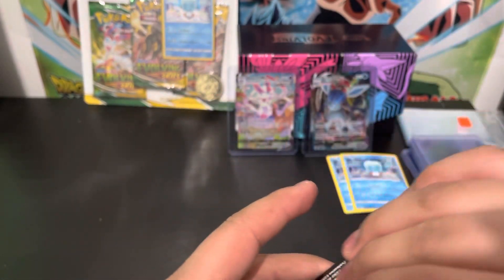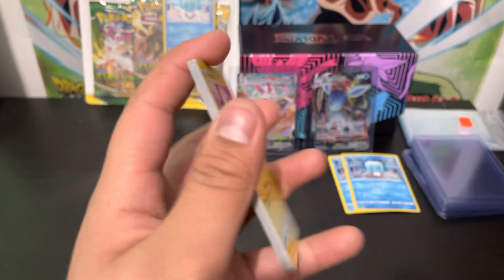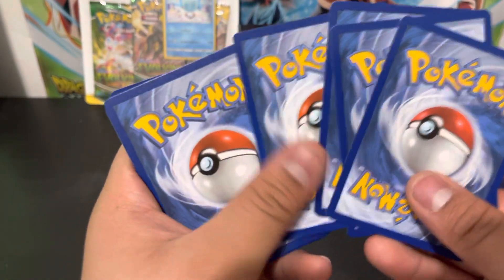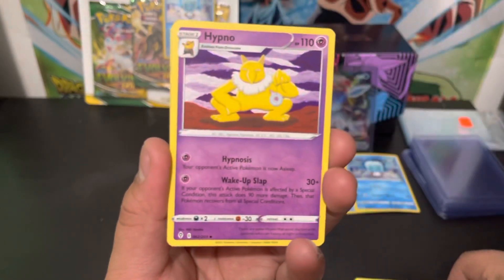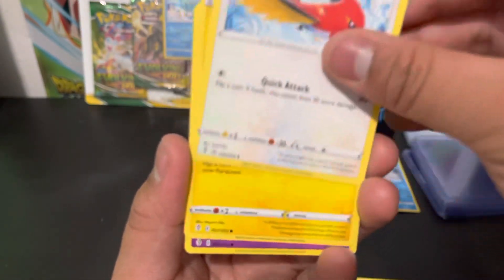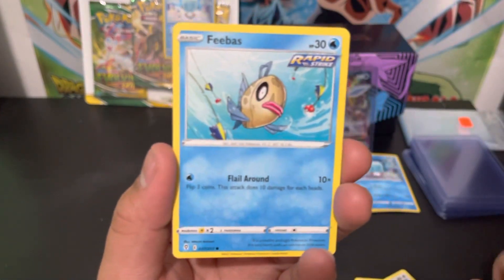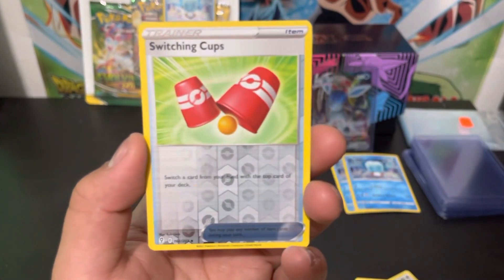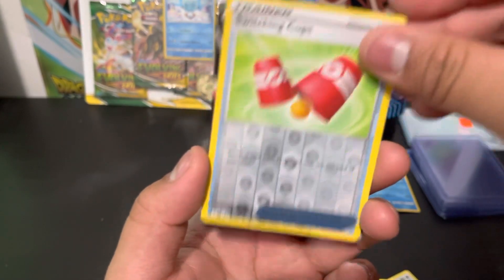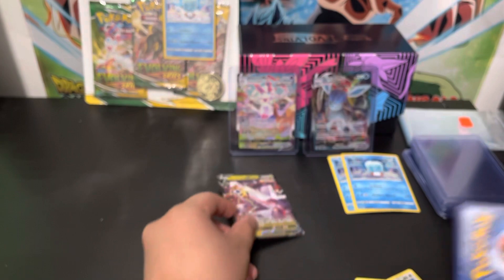Sylveon pack. After this video I might skip the Celebrations Ultra Premium Collection because it's really tough to find — I'm mostly wanting it for the metal cards. I'm almost done with the full set, I'm just missing the Charizard, the Mew, Gardevoir, Mega Rayquaza, and the Shining Magikarp. I'm not sure if I might as well just buy those instead of the ultra premium collection. But we'll see, and our last card is a Roaring Moon V — I don't think I have that, actually I think I do, but still — V.